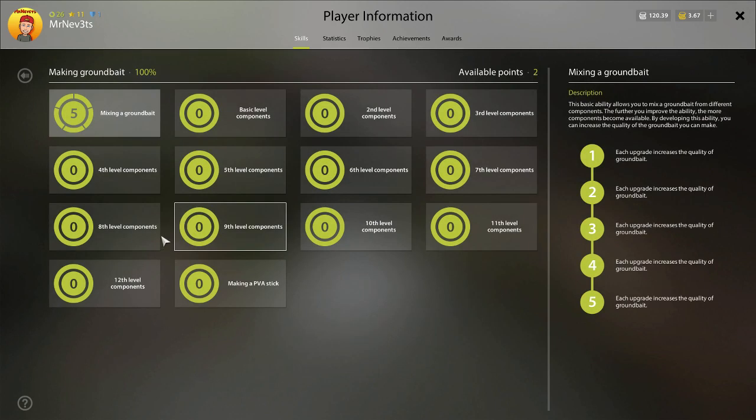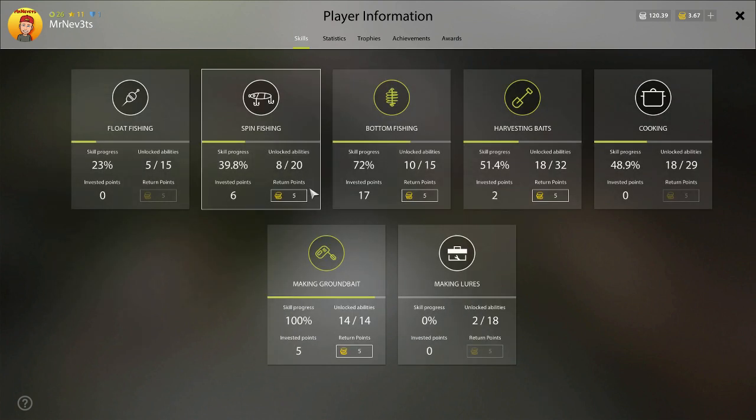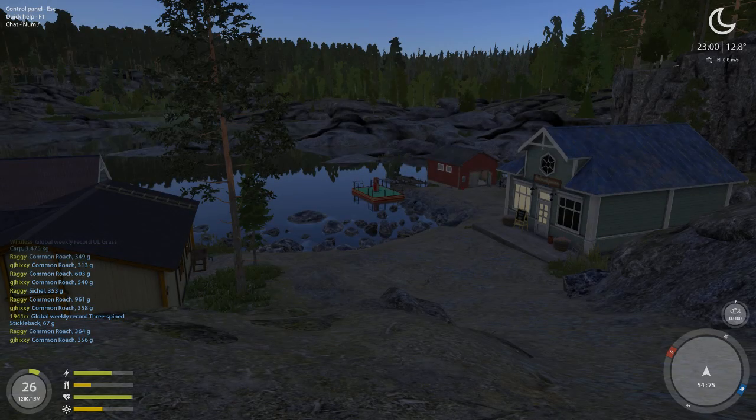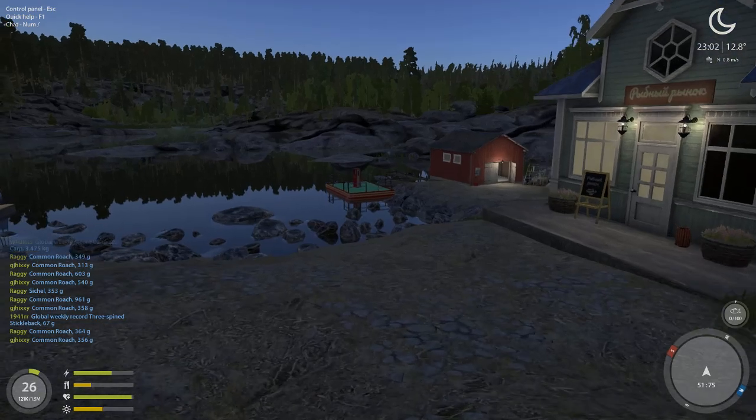You're going to need the higher level unlocks for some fish. The last things you unlock include dried crustaceans, caviar, and strawberry grass. It always comes in handy to have everything unlocked, especially if you go to Sura or similar locations where you'll need things like zebra mussel additives.